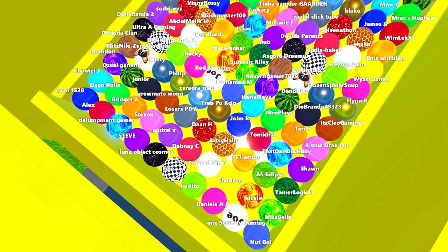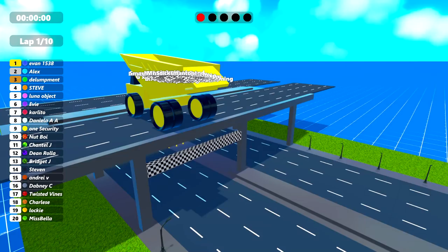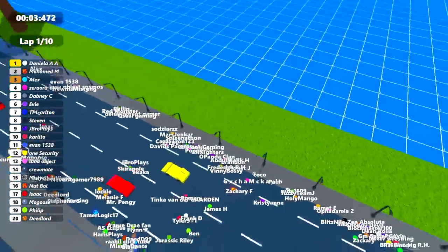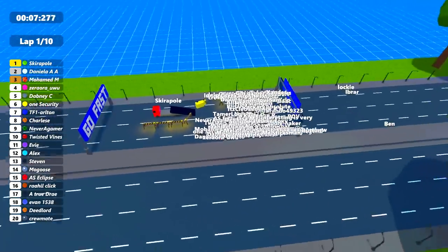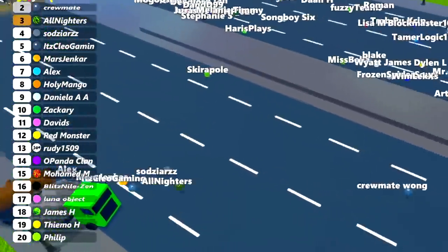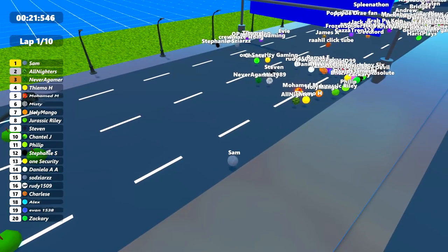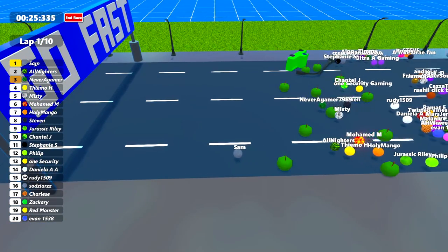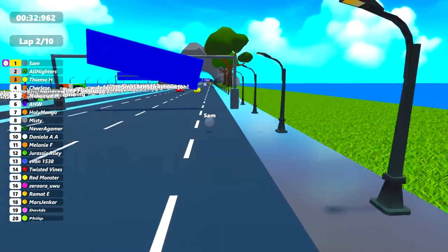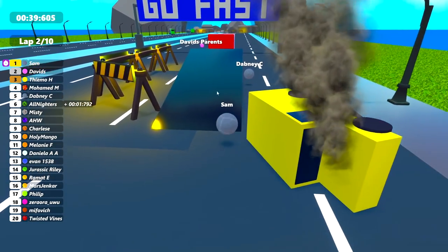Today we have 135 marbles named after my own viewers. If anyone else out there would like a marble named after you, let me know in the comments section down below. The race is going to begin in three, two, one — and off they go out of that dumper truck straight onto the road, hitting it quite hard. Some are getting stuck from the big impact, but at the moment Skierapol looks to be in first position going onto that go fast sign really quickly. Oh no, Skierapol's been knocked backwards — it's Clio Gaming as well. Into the apple section goes Sam, with All Nighters close behind in second and Never A Gamer in third. Sam's marble is actually avoiding the traffic, going past all the way to the end and around the corner onto the second lap. But David's Parents has overtaken.